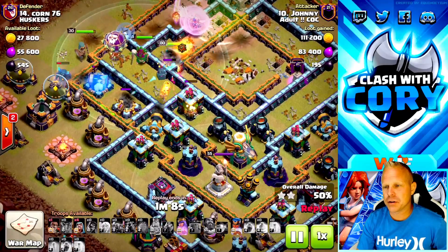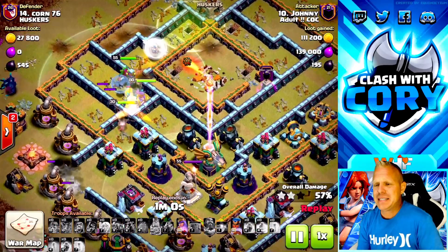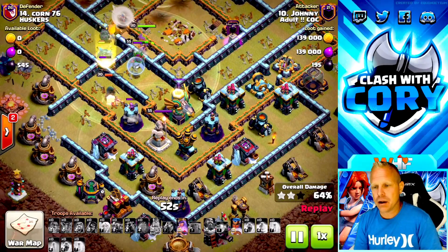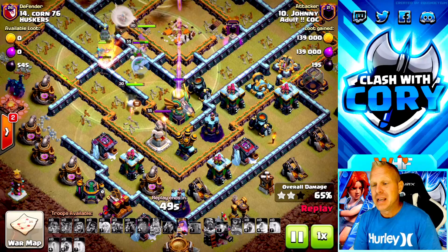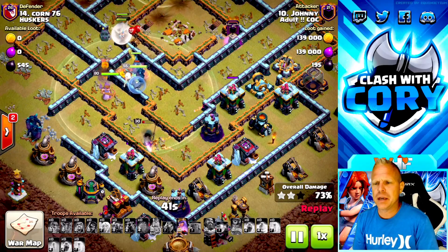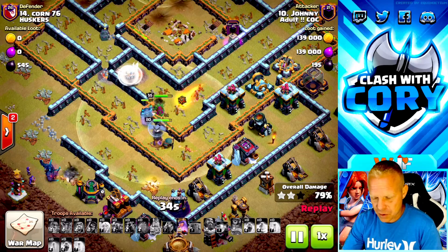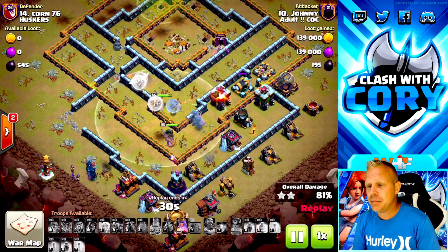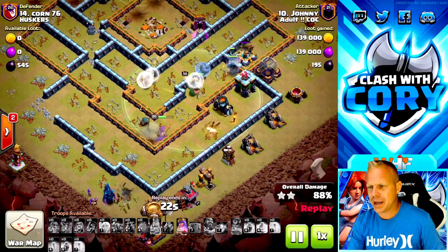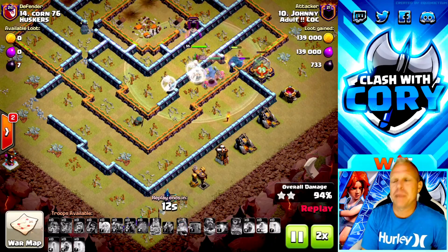He drops the Royal Champion on the left — a perfect spot because all those defenses in there are targeting Pekkas being healed, so the Royal Champion is barely even touched. The danger area is she's getting out in front as she approaches the grand warden platform. One thing I noticed: Johnny has no unicorn — he's probably upgrading it. Can you imagine how smashed these bases would be with a unicorn on his Royal Champion? Look at the backside — four Pekkas still alive, and the queen has access to every remaining defense. Johnny smashed his six-pack, no problem.